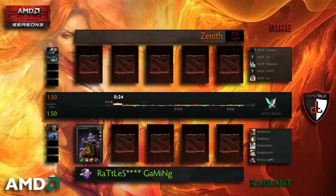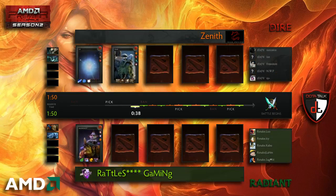Hello and welcome to the second game of this best of three. We are watching the third place decider for the AMD Premier League, second season, seeing Zenith taking on Rattlesnakes. We already see an Io Tiny pickup. Zenith is one game ahead in this best of three. This is game two. With me is Kanaz.